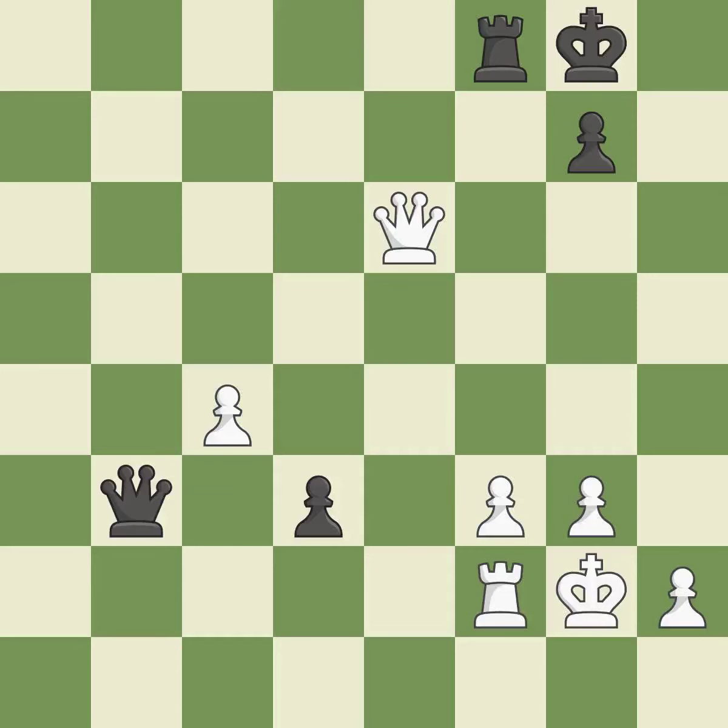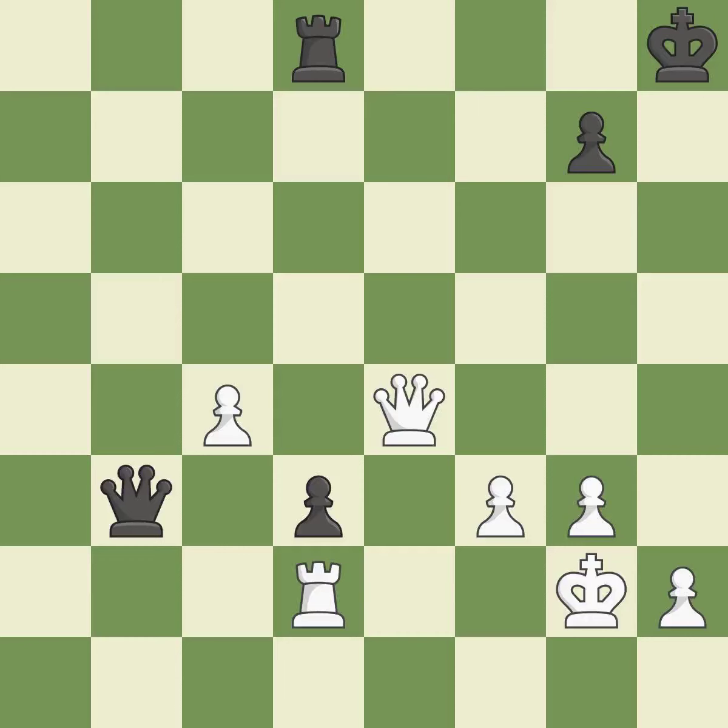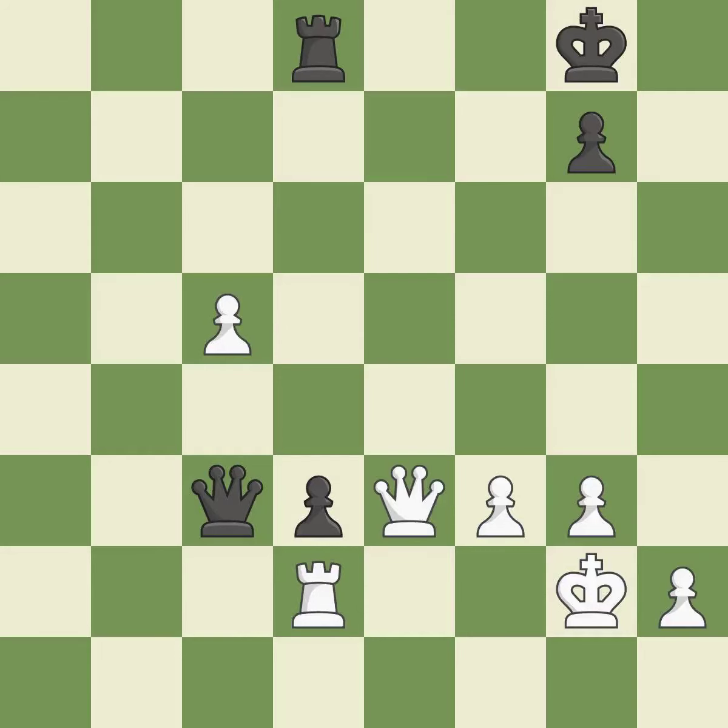This defends a pawn that was under attack and had no defenders — this is the only move that works, it is a great move. This avoids the queen's check. This is not the best approach; it is incorrect. A passed pawn can attempt to advance while being defended by a rook placed behind it. That is a logical response — very precise. The moved pawn advances toward its objective. The best choice is this one. This protects a rook that was being attacked without any defense.